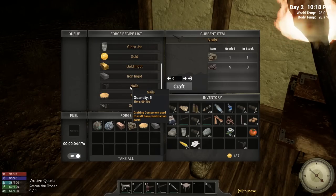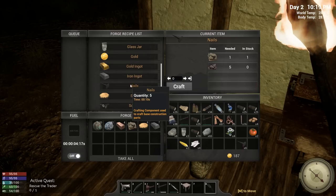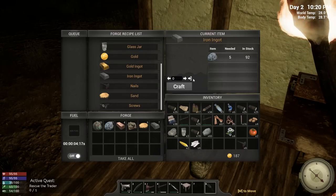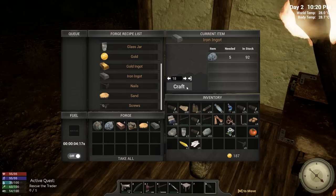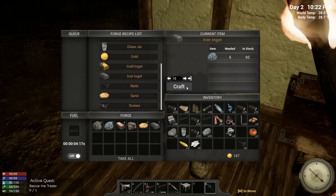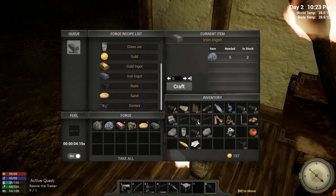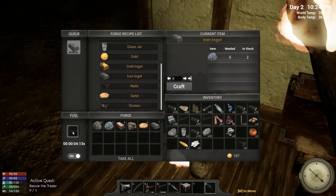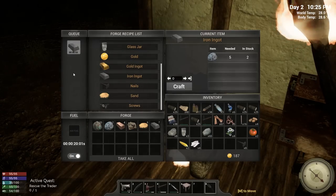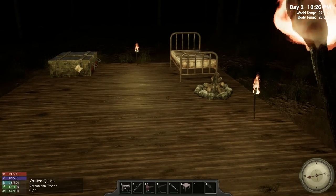The only game I've worked with where they used molds like that was 7 Days to Die, and the molds did not get used up there. In reality molds don't get used up — you make something, pop it out of the mold, and the mold is still there. Anyway, that's going to take a while, so let's throw all this in here. I'll try to remember to turn this off so I don't waste wood.